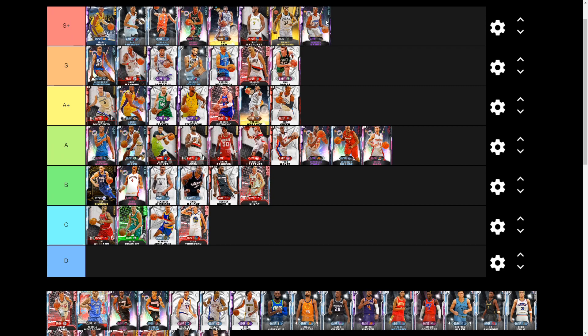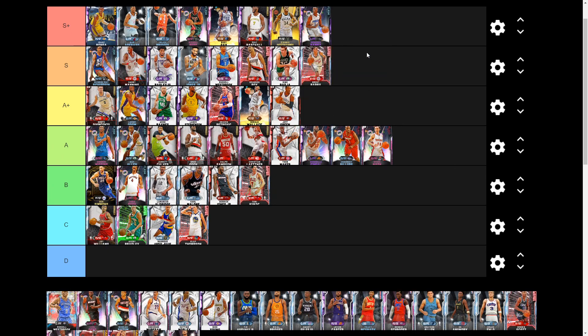Next we have Diamond Brent Barry from the Buzzer Beaters set — super cheap, around 8k MT. He has a pretty good release, 6-foot-7 at the two guard, and is a three-and-D god. He's got a 97 driving dunk so he can still throw down, and he can speed boost well. He's slightly slow — I'd prefer two guards with 90-plus in all speed categories — but he still gets into S tier solidly as a budget card.